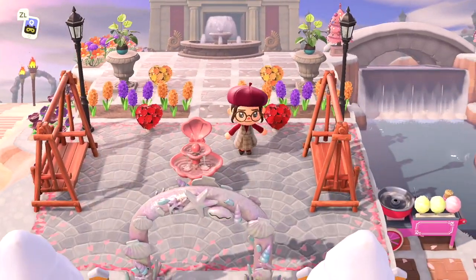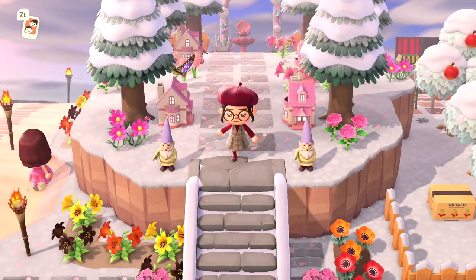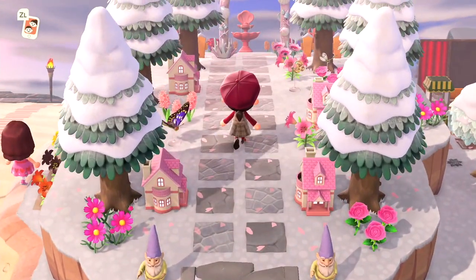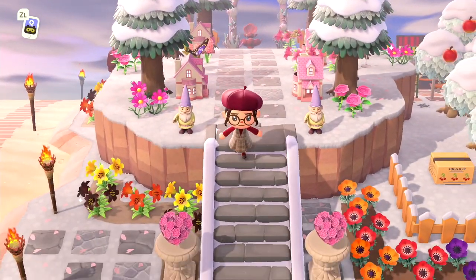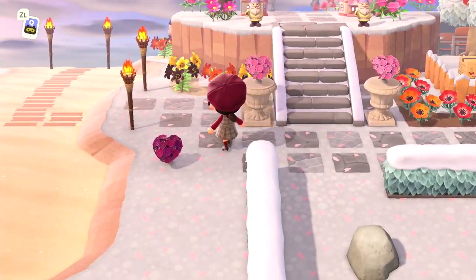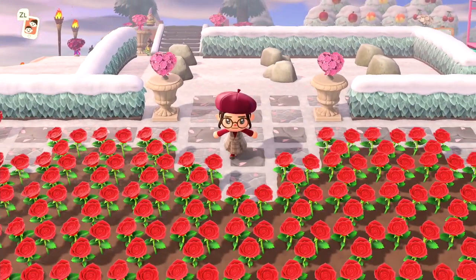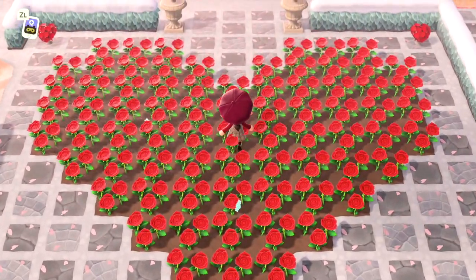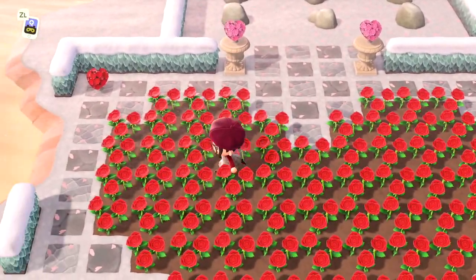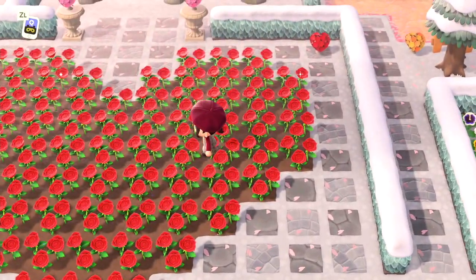We are then greeted with the museum — we've kind of gone about this island tour completely the wrong way, but we'll jump back into the areas we missed in a second. Loving this pink wall. And then we have the rock garden transformed with the rose heart itself — I saw them post this on Twitter and it looked fantastic.